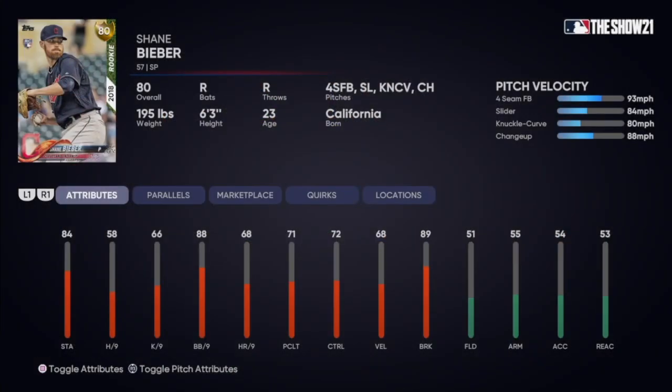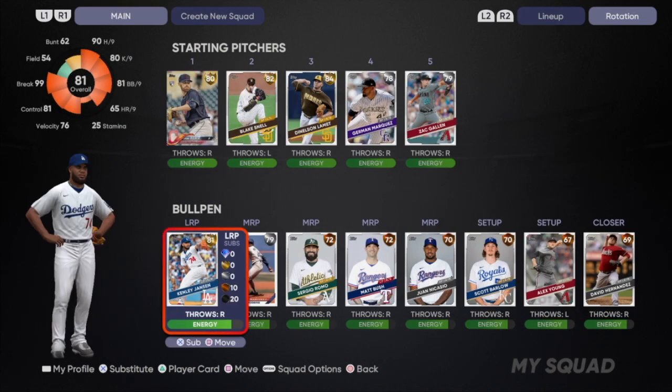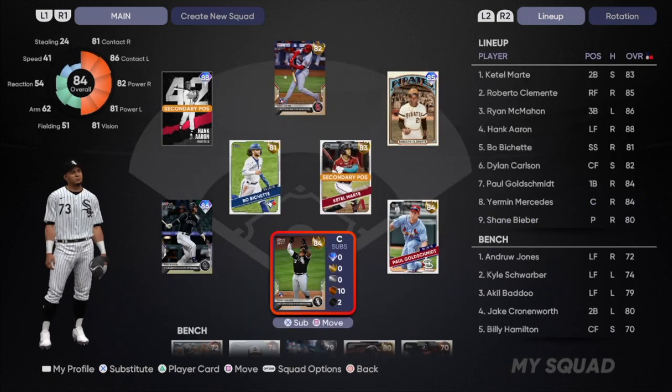On the pitching staff we don't really have as upgraded of a team. We are going to be throwing Shane Bieber out there today — this is the little rookie card from 2018 that you get from completing the Starter Showdown. He doesn't look all that great but we'll throw him out and see what he can do. The bullpen is going to be Kenley Jansen, Pedro Martinez, and I'll probably use some starters out of the bullpen if I need to.